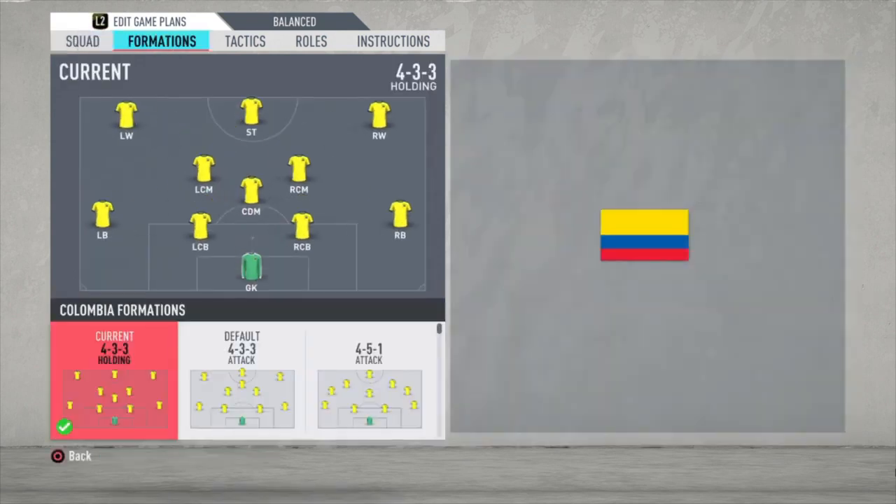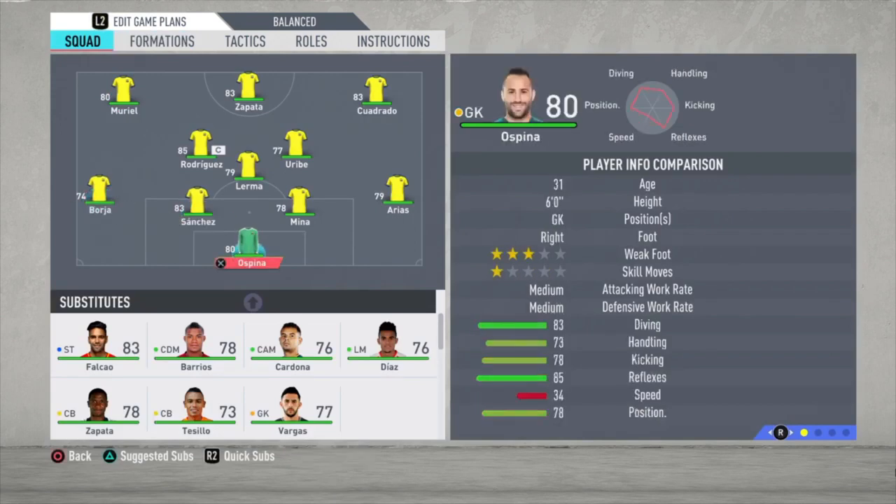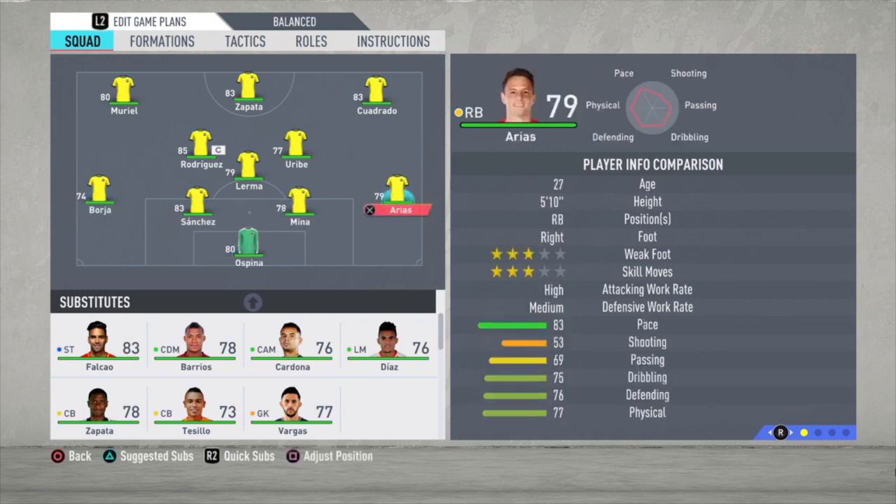We're starting with the formation — it's a 4-3-3 holding formation lineup. I'm sorry if I'm saying some names of players the wrong way but I'm doing my best. Ospina is the goalkeeper. Arias is the right defender. Mina and Sanchez are the central defenders. Borja is the left defender. Lerma is the defensive midfielder. Uribe and Rodriguez are the central midfielders. Cuadrado is the right winger. Muriel is the left winger. And Zapata is the striker.